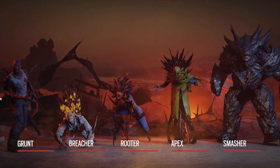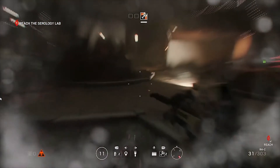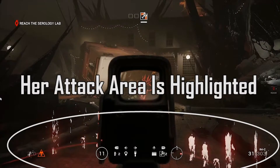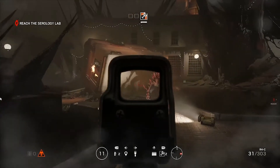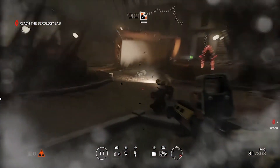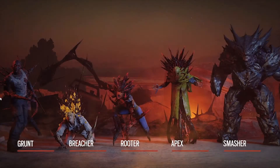The third type of enemy is called a Rooter — more of a crowd control type of enemy. She can actually grab one of your teammates if they're standing in the area when she does her attack. They're stuck still until one of your other teammates does damage to her, and then she'll let go. Be careful, because if she has one of your teammates trapped, a Breacher can actually run up to them and explode, taking down a bunch of their health. If she takes too much damage, she goes into a bloodlust mode where she actually teleports towards you.